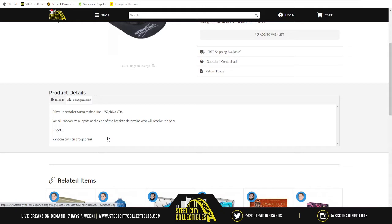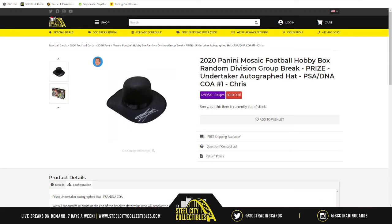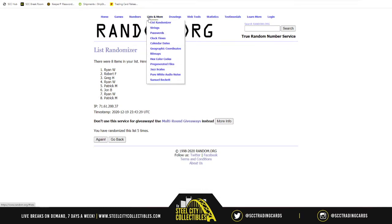For the prize, after we open the box of Mosaic we're going to take our eight spots, randomize them five times, and whoever is at the one spot will receive the Undertaker autographed hat. For the card portion of the break, we take our eight spots at the very beginning, randomize them five times, and randomize the NFL divisions five times, then match up the two lists so whatever division is next to your name — those are the cards you receive.